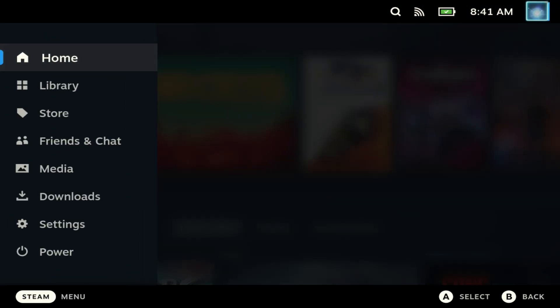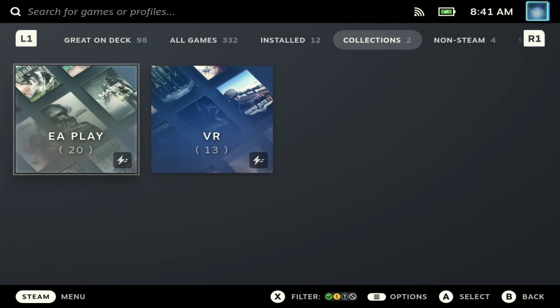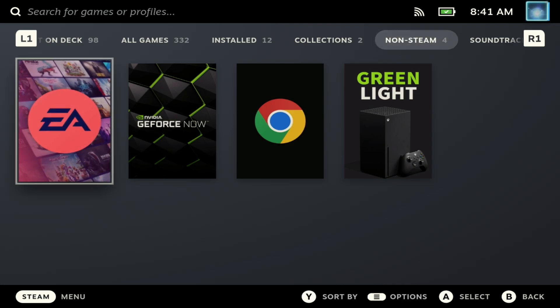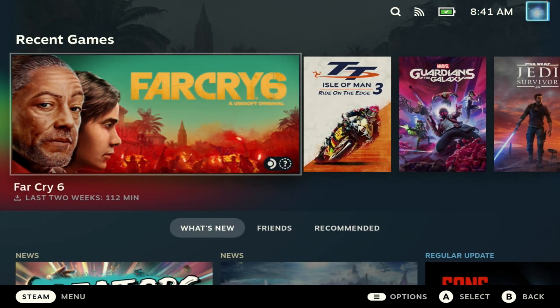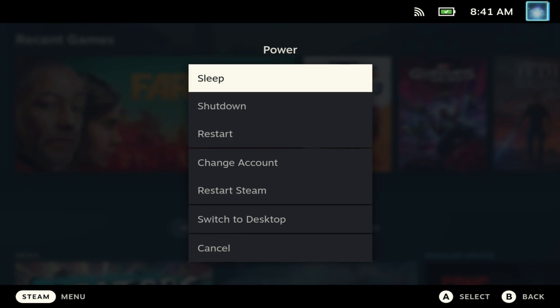Hey Deckers, there's finally a much easier way to install third-party launchers on Steam Deck. You can see I've got only the EA launcher installed here, so let's dive into how to get a ton more installed, like the Ubisoft launcher, Rockstar, or Battle.net, very easily.